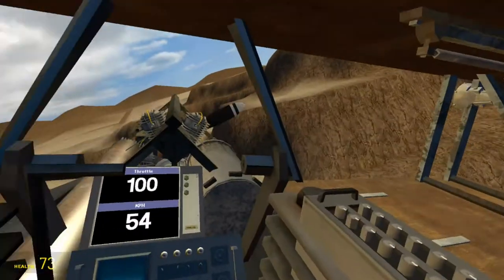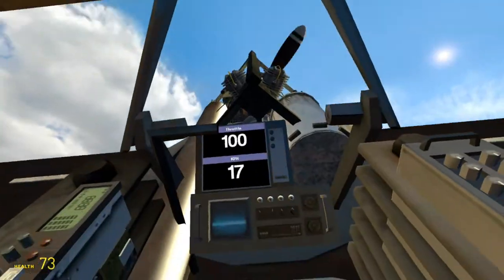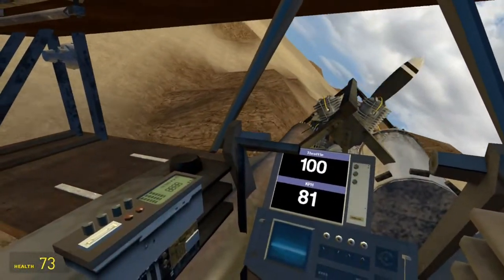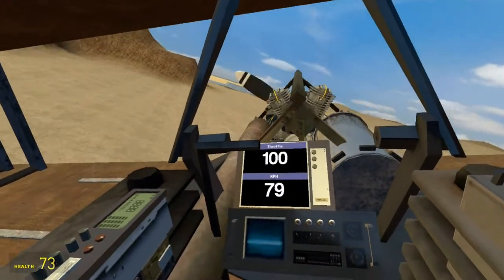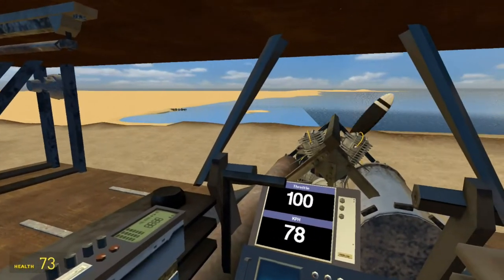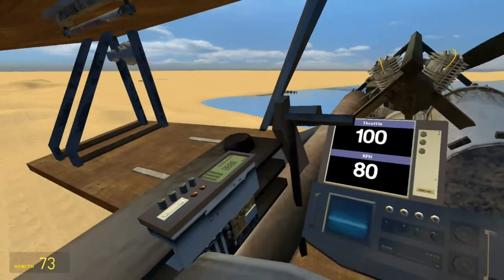It is not a super fast plane. We fly around maybe an average of about 50 km per hour. It can go up to 100 depending on what you do, but it's not a super fast plane. And that's good because Garry's Mod maps are small, which means that if you have fast planes you won't be able to fly so much.